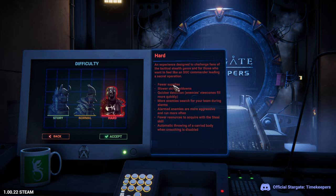We're going to select hard difficulty: hard fuel supplies, slow skill cooldowns, quicker detection, more enemy searches, more aggressive run behavior, fewer resources, and automatic throwing of carried bodies when crouching is disabled. That might not make a lot of sense yet, but it will once we're getting into the game.